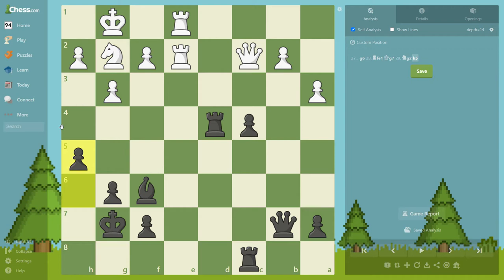You're trying to provoke some weaknesses with h4 in white's camp. Then h3 — you've already provoked a weakness. This pawn is now unprotected and can be attacked with tempo.